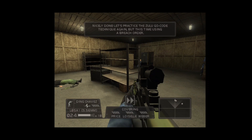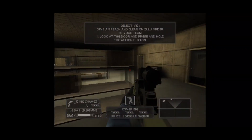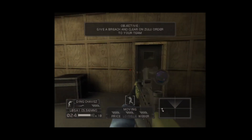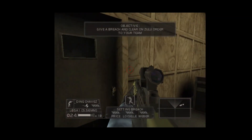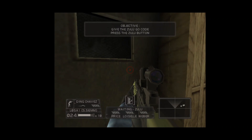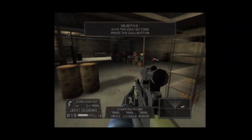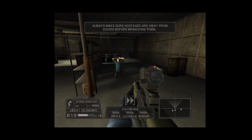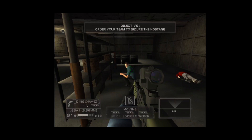Nicely done. Let's practice the Zulu go code technique again. Roger, breach and clear on Zulu. Placing explosives. Explosives ready. Fire in the hole! Contact. Threat eliminated. Fantastic job. Breaching a door blinds the people inside the room. Always make sure hostages are away from the door. Order your team to secure the hostage. Roger, securing hostage.